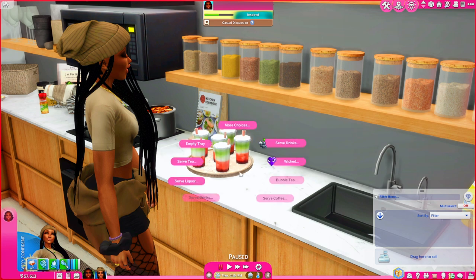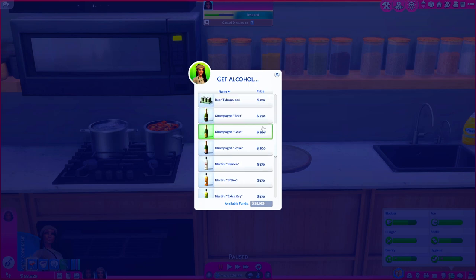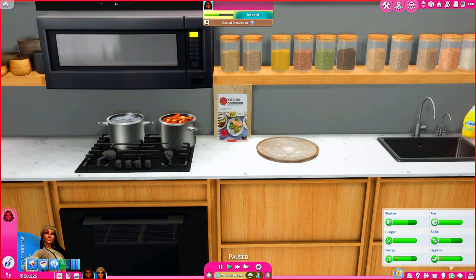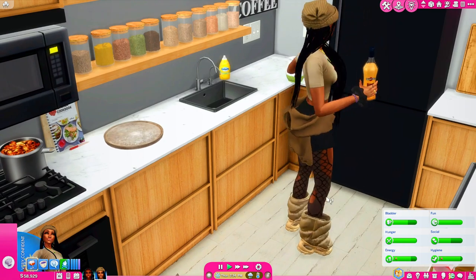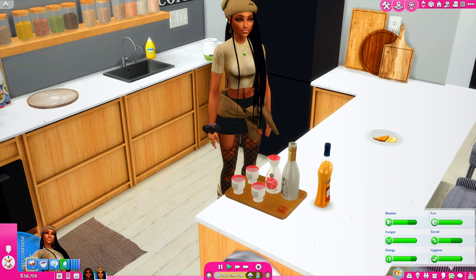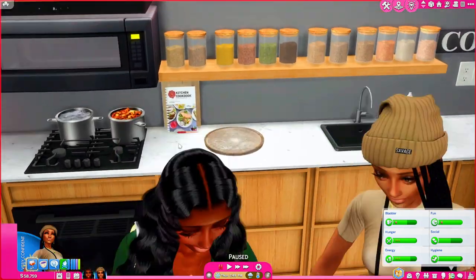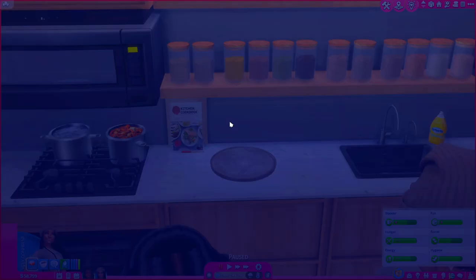The next thing I have to show y'all is the Sonic and Severinca kitchen cookbook. From here you can buy alcohol — they have martini, wine, champagne, beer, and you can also buy bottles of Hennessy and Jack Daniels. I told Sage to grab a bottle of martini out of the refrigerator — you can call everybody to grab a drink or pour yourself a drink. It even comes in a little martini glass. I had her cancel out of that because by this point she was wasted and couldn't get her life together.